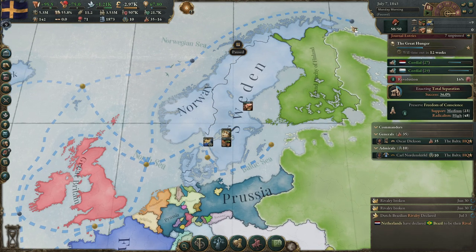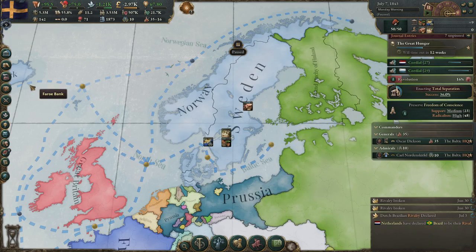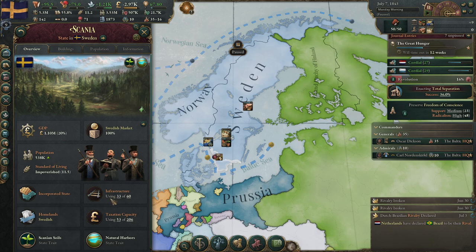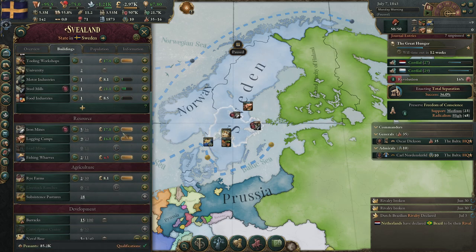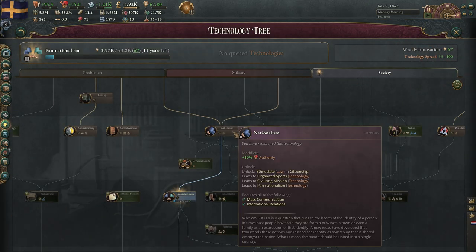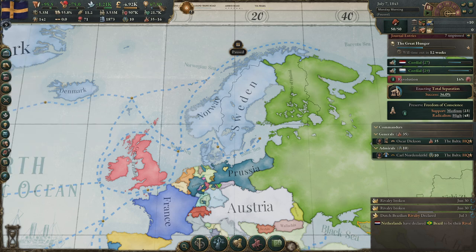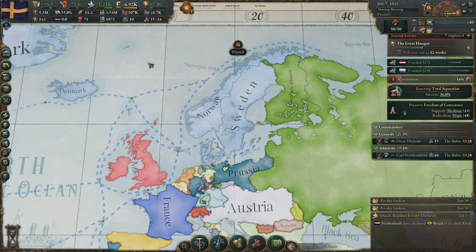Small update — it's 1843. I did all the technologies needed for the railways. We now have steel in our country, some steel mills, a motor industries building that makes motors, and we are using those motors on our railroads, which means we no longer have an infrastructure problem. I already got nationalism and now I just need to wait 11 more years for pan-nationalism to be researched, then we will annex Norway and Denmark.